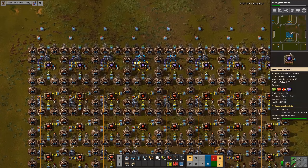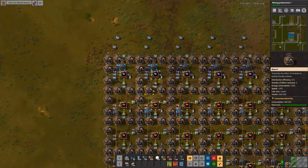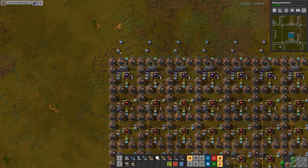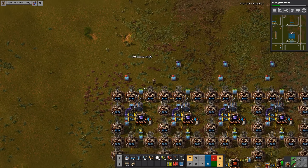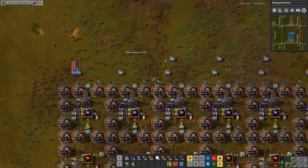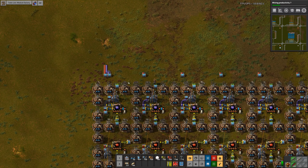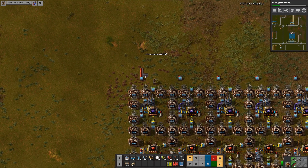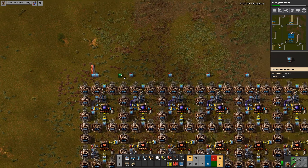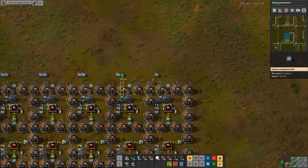We've now got a full belt of green circuits coming out, and we've got half a belt of red and half a belt of blue. I'm thinking we could maybe combine the red and blue belts up top. Actually, I think there is a point in having two half belts — that point being that we don't need blue belts for level one modules, but we do need them for level two and level three modules.